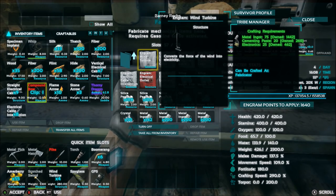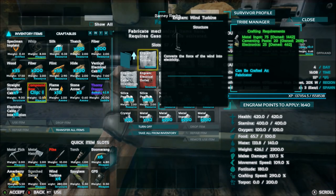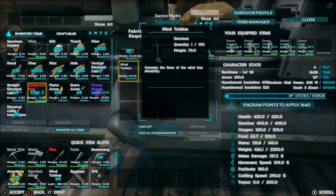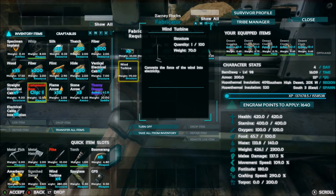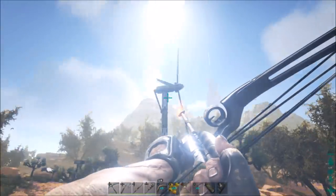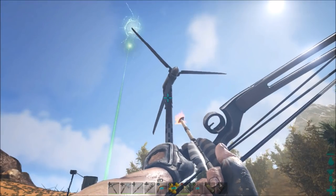It'll cost you 75 metal ingots, 20 cementing paste, and 25 electronics. That isn't a lot, but look at its weight — each one is 70 pounds, so you're going to have to make sure you have space for it in your inventory. My problem wasn't placing it, because look at that — you see how it's not really moving very fast at all.